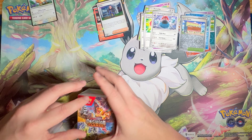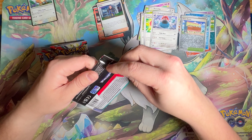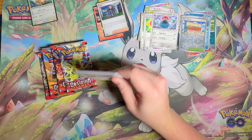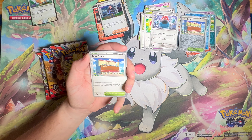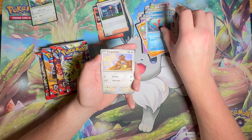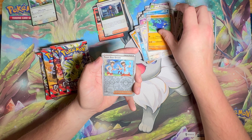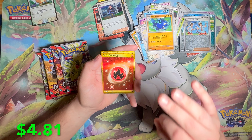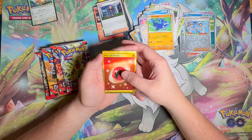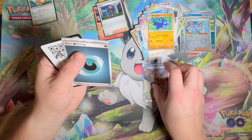I let her pick the booster box and tell her about the three Charizards — that's mainly what we want. She's not as deep into the Pokémon world as she used to be, so I tell her about the three Charizards and she's like 'okay.' About halfway through she pulls the first Charizard — the lower-end one. We also got a Team Star Grunt, the basic energy gold card which is the only gold we needed for this set, and Rime — another trainer we didn't have. What a pack.